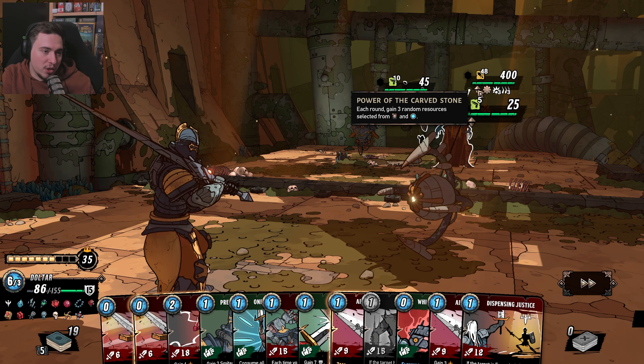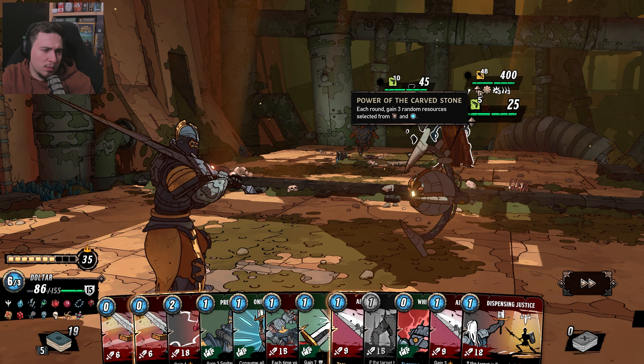I want the advantage, so I will lose 5 HP. So what he is doing — each round gain three random resources, select from cards. Pulse. Okay, for this combat.